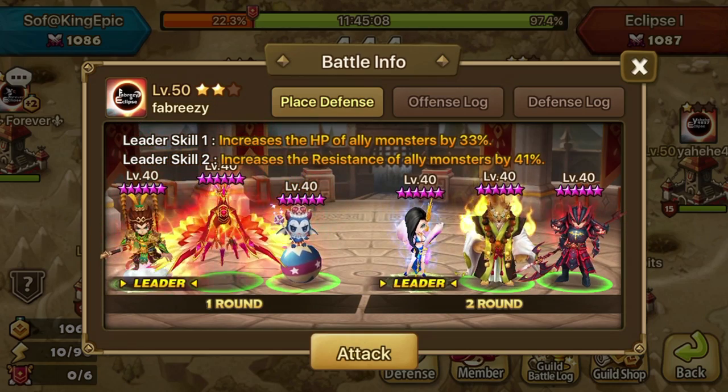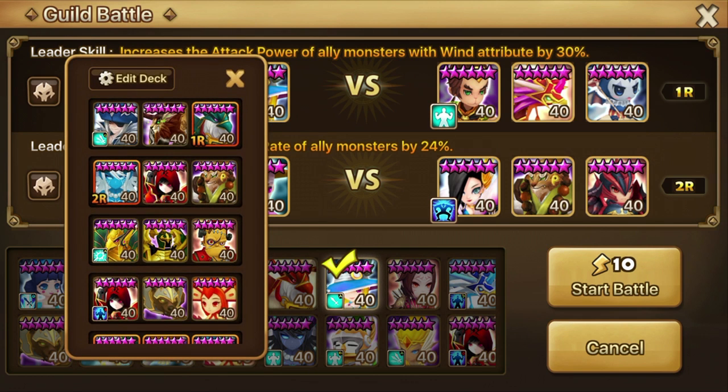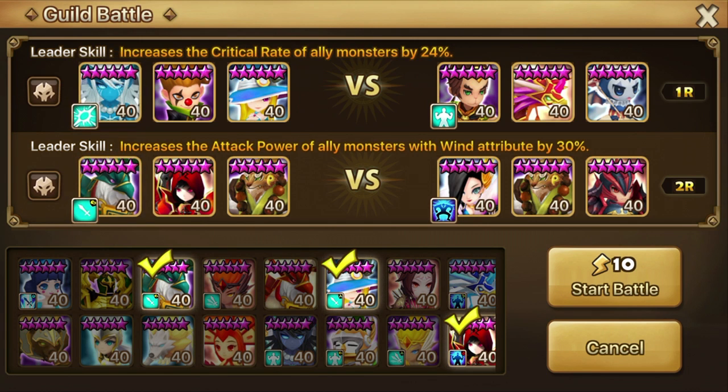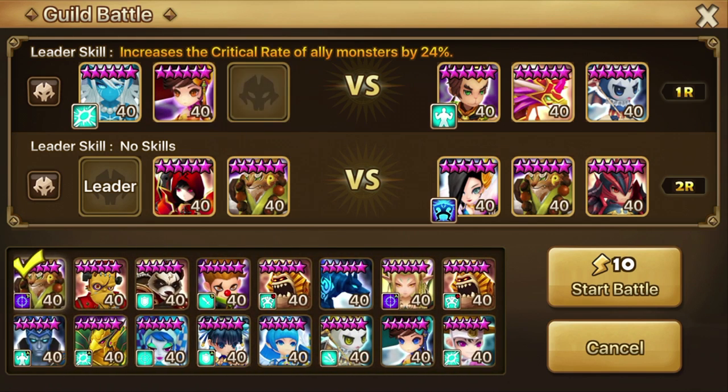I'm going to look for a plus one to hit, then a plus two and plus three. I usually start with the highest plus one, and if I can't handle what that person's bringing, I go to the next lowest one. That's the system I've come up with. Generally I like to go one, two, three — starting lower on the list and going higher — hoping I won't lose too many monsters to the lower people on the guild battle screen.